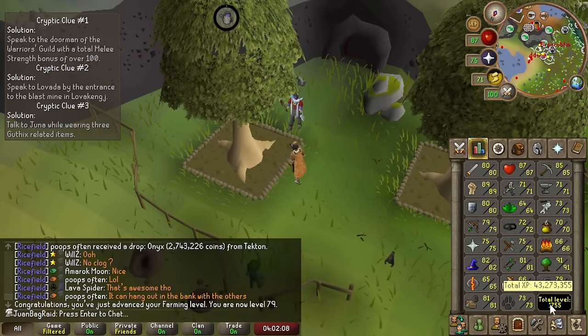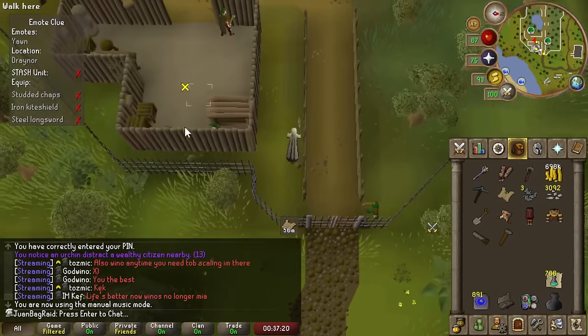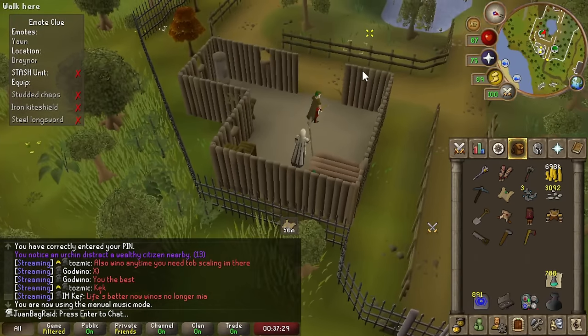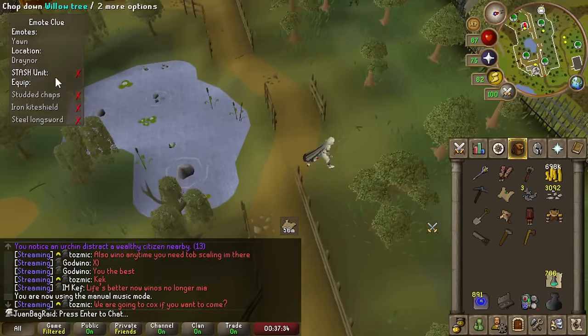Woodcutting Guild is the place to go for getting some planks — it's got the axe here, all the trees, the sawmill right there, and you can buy the nails. Whenever I need to make stash units, that's where I'll go.